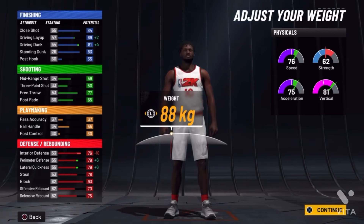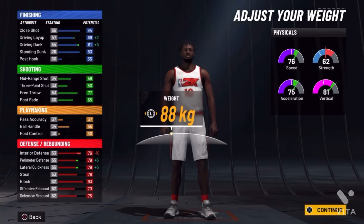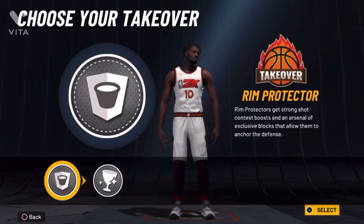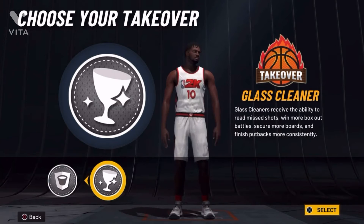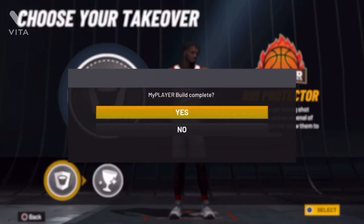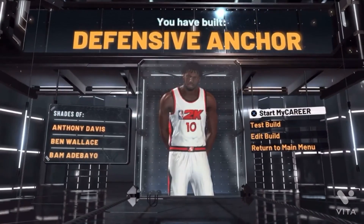Oh no — missed up, hold on. Go all the way to the top, then go to 207. Stats did change. Hello, 38. Maxil is being 237. We got round two — we got Glass Cleaner. We're going to go real. It will be a Defensive Anchor — Shades of A.D. BAM!